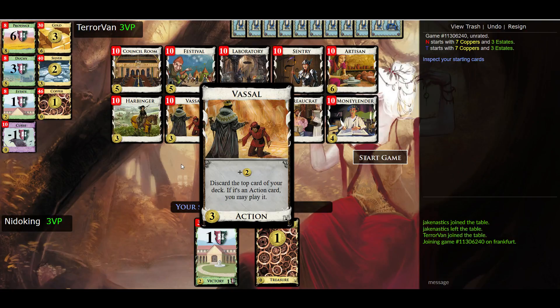Next up, we got Vassal. Gives you two coins, and then you discard the top card of your deck. But if it's an action card, you can play it instead of discarding it. What's kind of neat is you can combine these two cards — use Harbinger to put an action card on top of your deck, and then use the Vassal to play it without having to draw it first. For those familiar with later expansions, try comparing those two cards to Scavenger from Dark Ages and Herald from Guilds — I think you might find the results interesting.